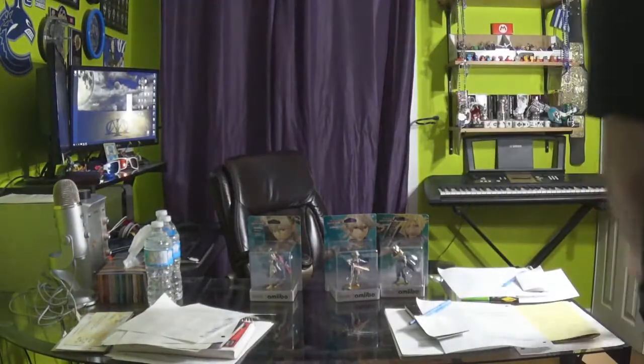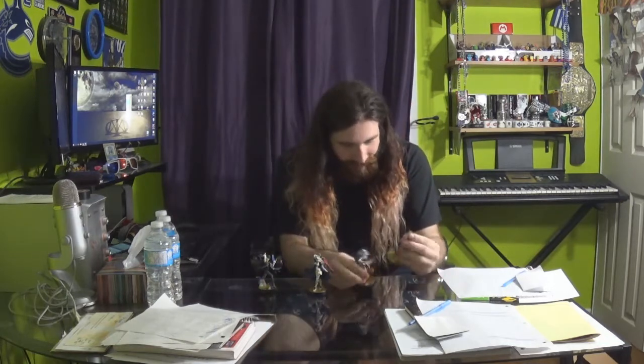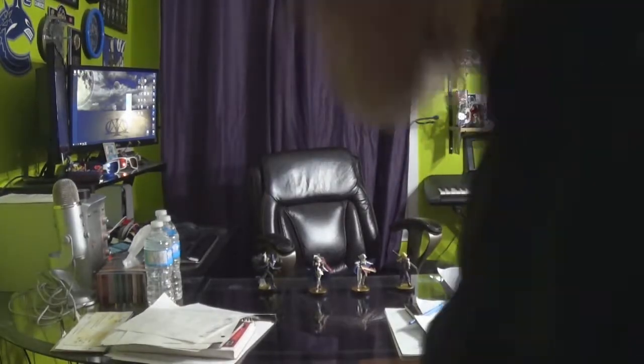Now if you'll excuse me, I shall open these four and release them from their holding cells. They look really, really good. Corrin's female sword is very fragile — it had a twist tie on it. It's all in place. Let's go through all four of these together in detail now.